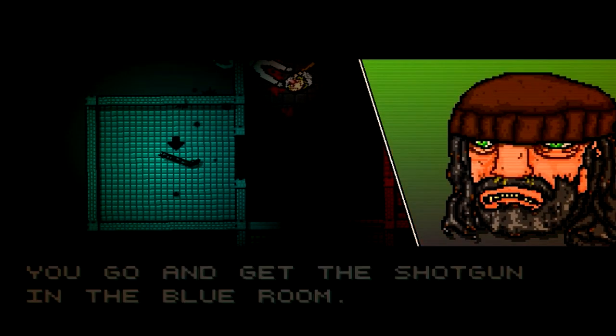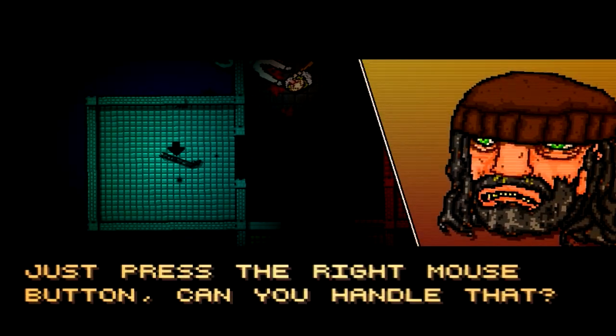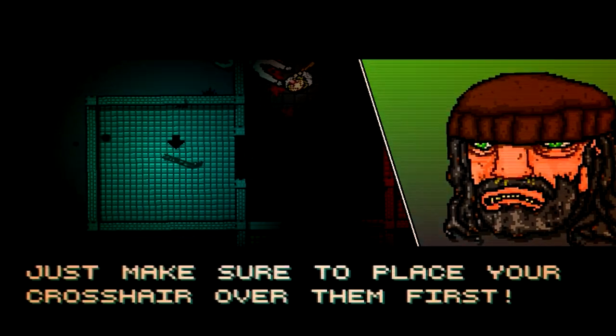Well done. So let's get to the gun — go and check in the blue room. You do it the same way you picked up the bat, just press right. Okay, I don't fucking care about this guy, he's just telling me shit I already know.